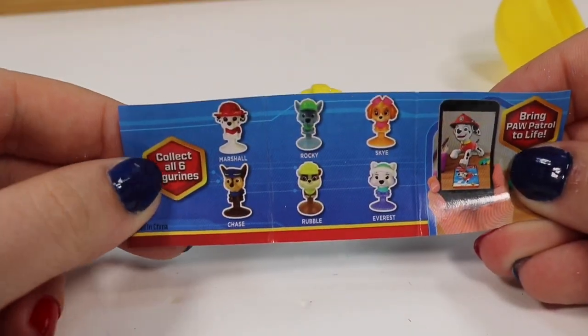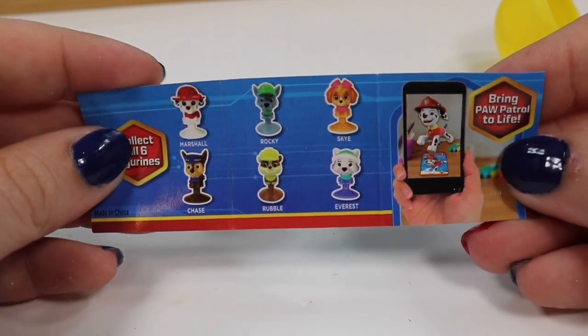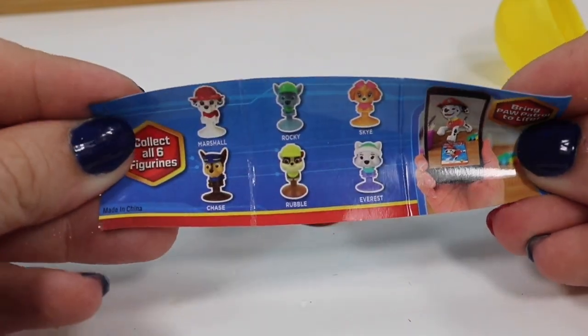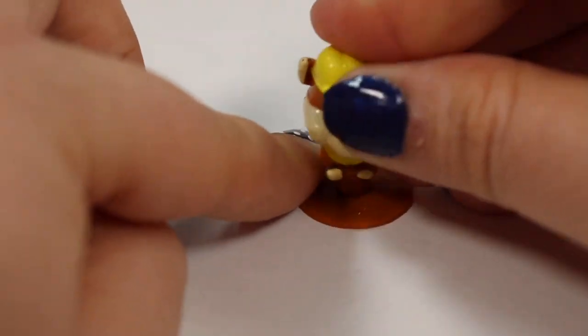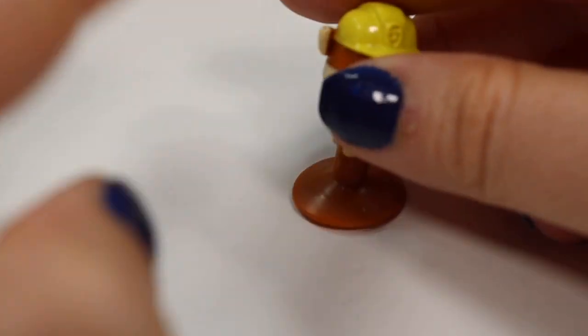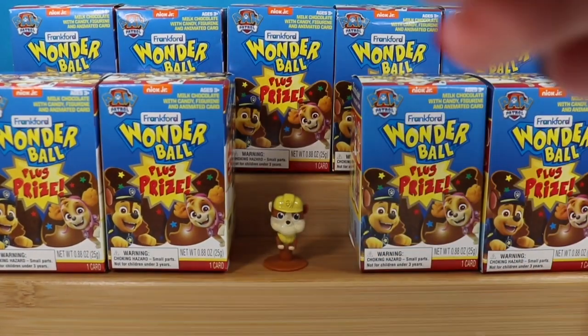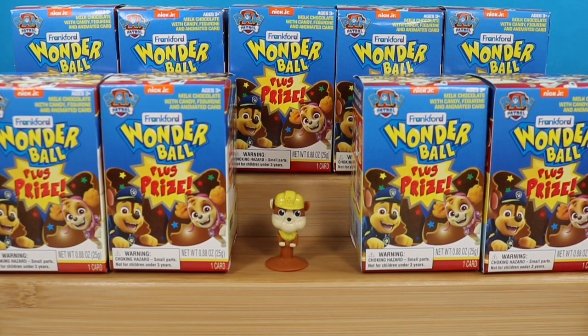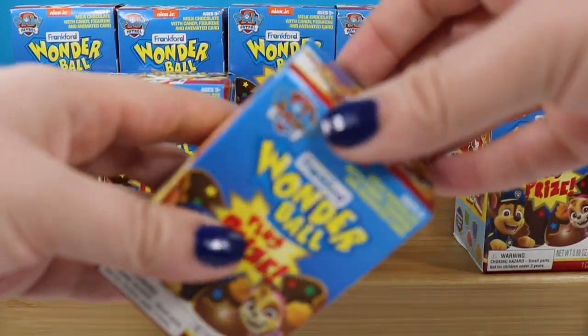We're gonna squish it till it opens and it looks like we have a little Rubble. Here is the little checklist — so we can get Marshall, Rocky, Skye, Chase, Rubble, and Everest in this series. Our first pup is Rubble, and they are little suction cup characters. It has no trouble sticking to the stand, so let's go ahead and open up another one.